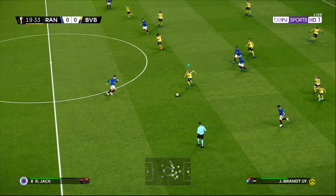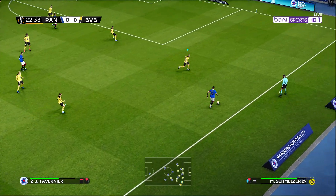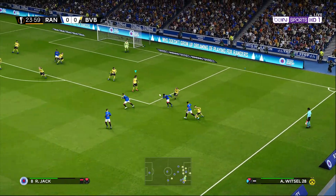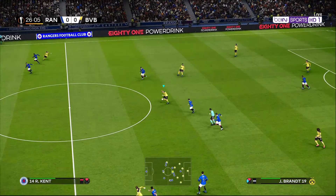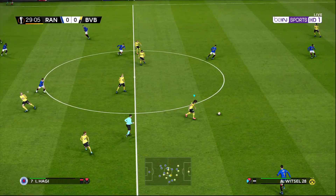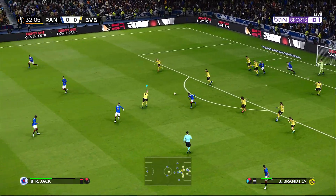Morelos. Brandt hoops it forward, nobody home. Schmelts over in front of Tavernier. Brandt looking for Holland. Brandt looking for Holland again. Giannis Haji — Morelos. Good emergency defending for Dortmund there.